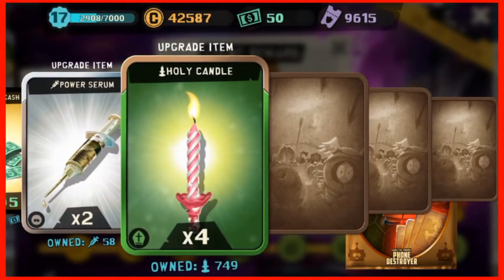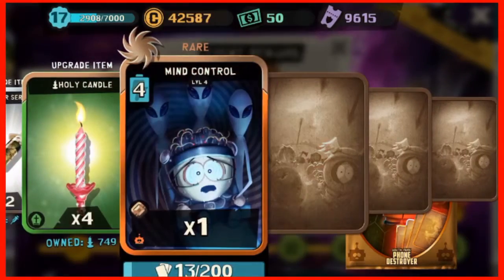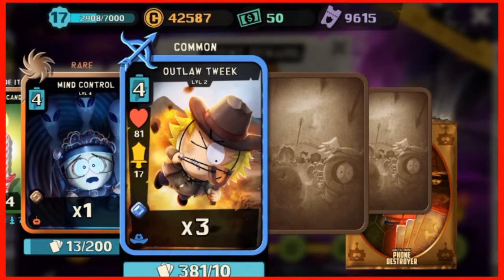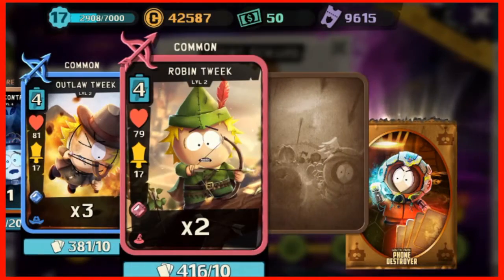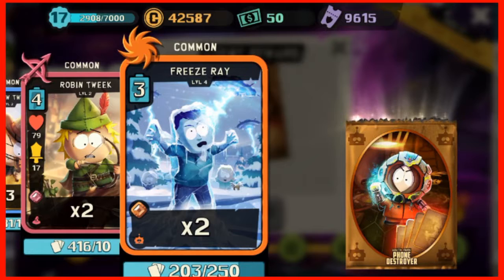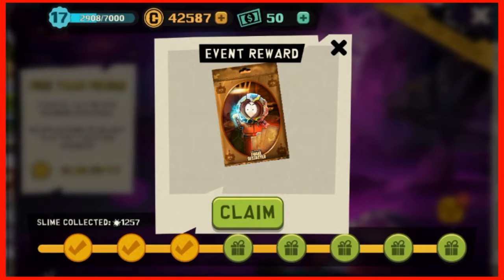I got 75 PV tickets, five cash, two syringes, four candles — rare, that's it, just a rare. Stack New Kid, one mind control, three outlaw Tweak, two Robin Tweak, and two freezer. Sorry, nothing special about the pack so far anyway.